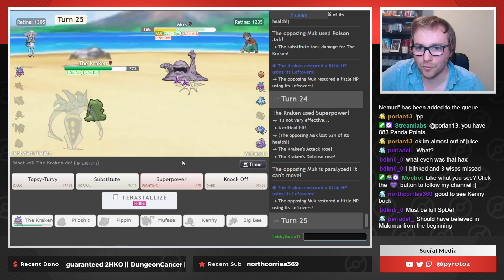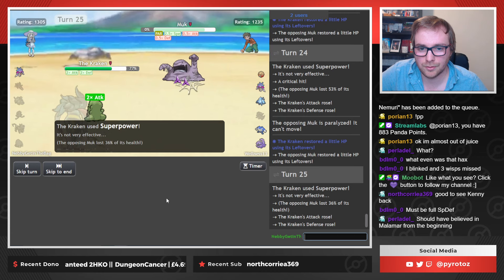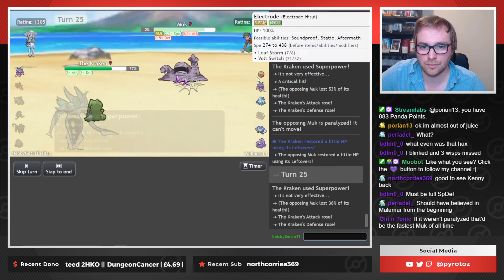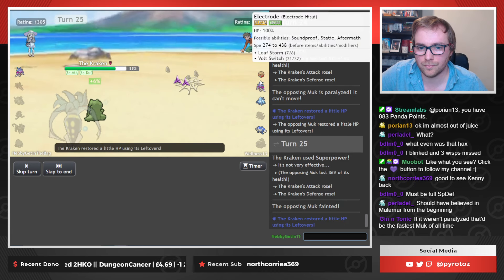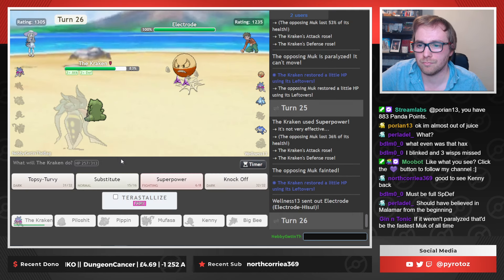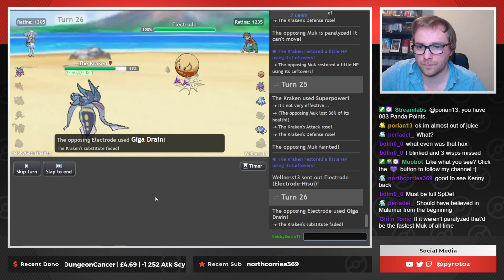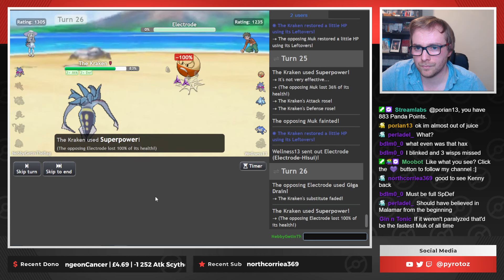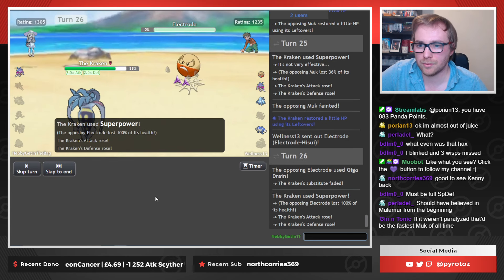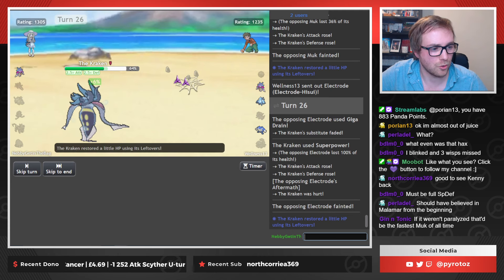I don't know what he was thinking going to Pyroar. Dumbass lion. Yeah, I mean, we're fine, right? What's he going to do, go to his own Malamar and not beat me? We have our Tera Fairy still, remember? That's beautiful. Thank you for the song, by the way — I appreciate that.